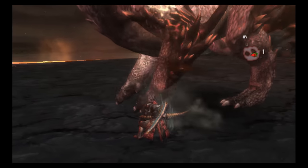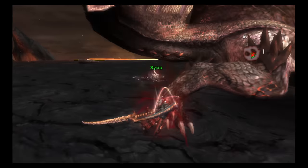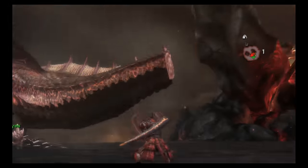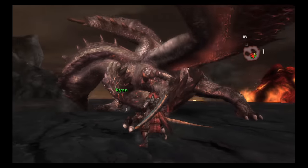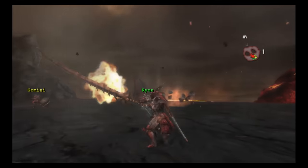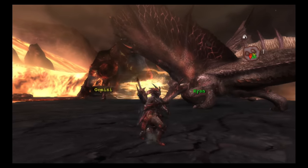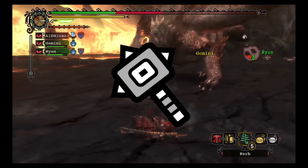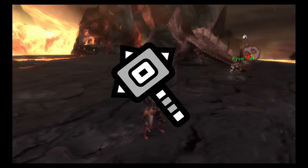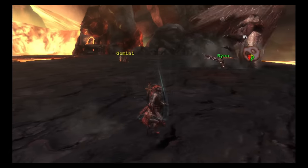A popular way to hunt Alatreon in Tri is sleep bombing. The strategy involves a group of players bringing one or multiple sleep weapons into the hunt as well as bombs and the materials to craft bombs. In the hunt, the players will induce sleep on Alatreon and then place bombs on Alatreon's head, then rinse and repeat until they run out of bombs. Sleep bombing is ideal when trying to break the horns and wings. After you run out of bombs, the hunt continues as normal. Hammer is a good weapon to use against Alatreon as it is quite susceptible to being stunned, though there aren't really any weapons that are unusable against Alatreon.